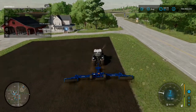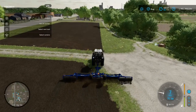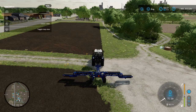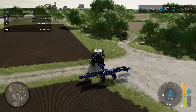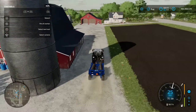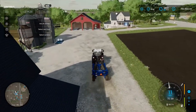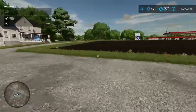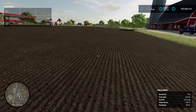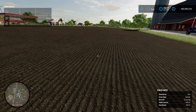The field is now rolled. Because we did the full prep to start with, there's not a lot else to keep an eye on, but there may be weeds depending on your settings. I've got weeds turned off, but if you have them on, use a weeder in the first growth stage or herbicide if they're a little bigger. Now we'll fast forward and see some growth.